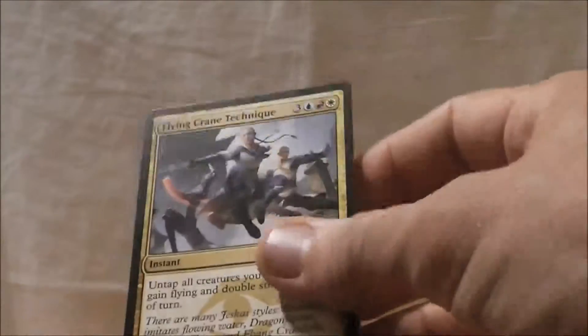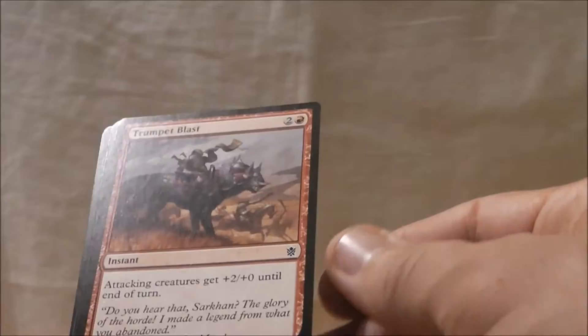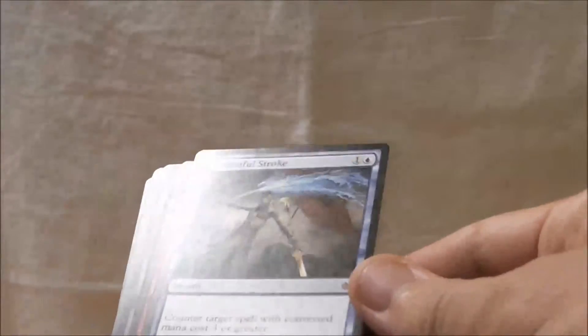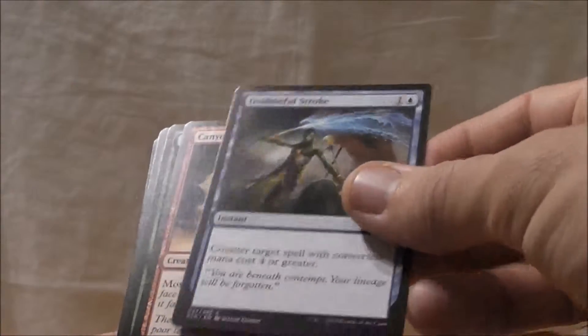Let's see what else the pack has to offer. Trumpet Blast — give attacking creatures +2/+0 until end of turn. Salt Road Patrol, a 2/5 with outlast — so that's nice. Disdainful Stroke — counter target spell with converted mana cost four or greater for two mana.